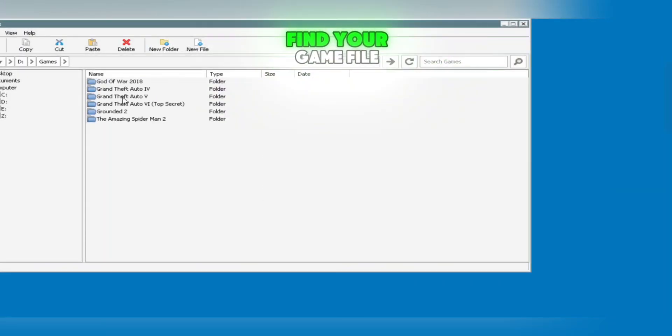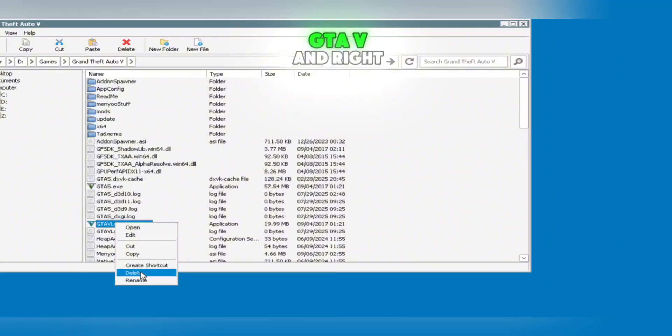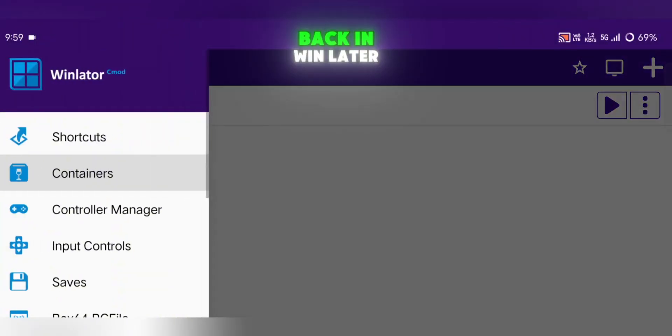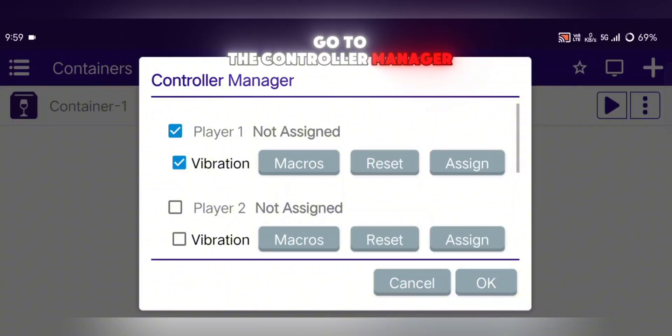Once everything's configured, save the container. Open your container, navigate to Internal Storage, find your game file — for example GTA V — and right-click the Launcher.exe to create a shortcut. Back in WinLater, go to the Controller Manager if you have a gamepad.